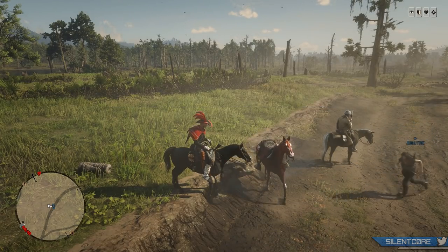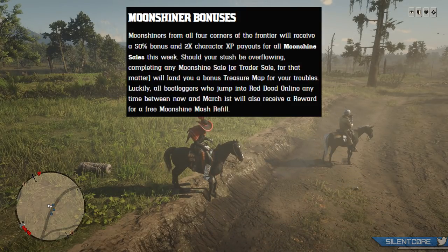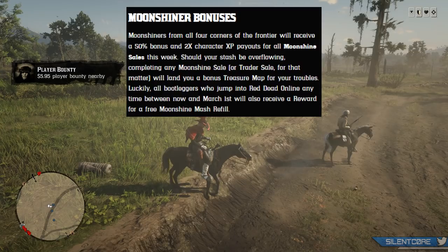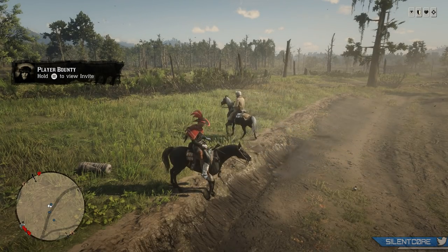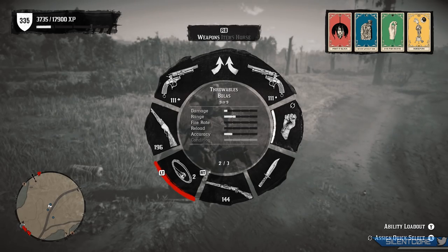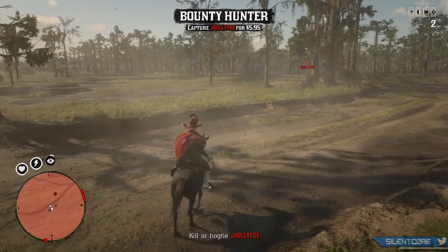There is also a cash and XP boost on the Moonshiner role this week. Moonshiners from all corners of the frontier will receive a 50% bonus and 2x character XP payouts for all Moonshine sales this week. With this bonus you're basically going to be getting over $370 for a 3-star Moonshine sale at maximum strength — that's the maximum payout you're going to be making when selling your Moonshine.